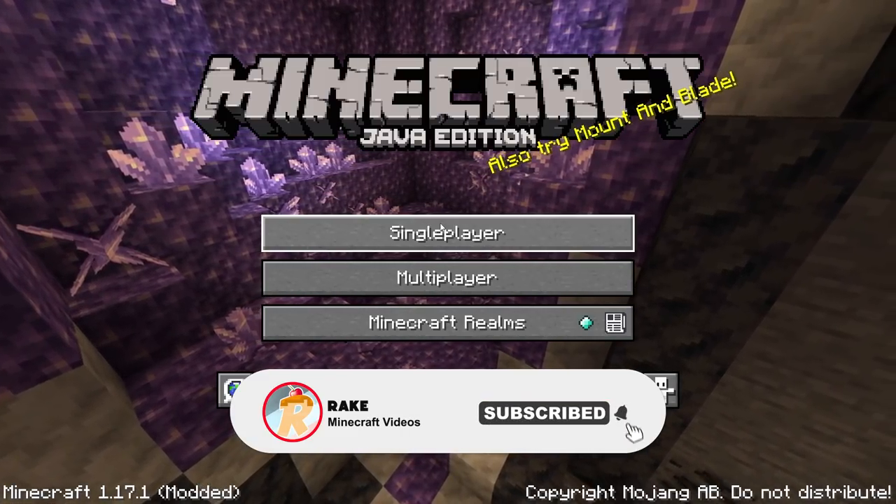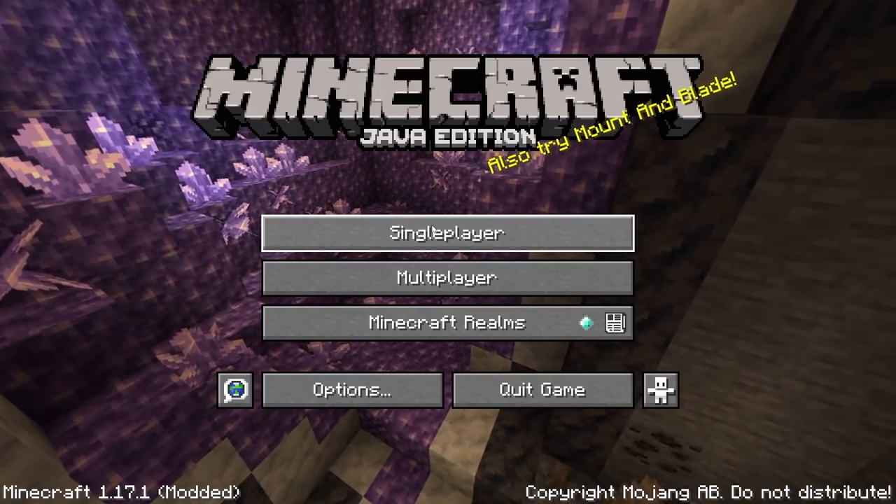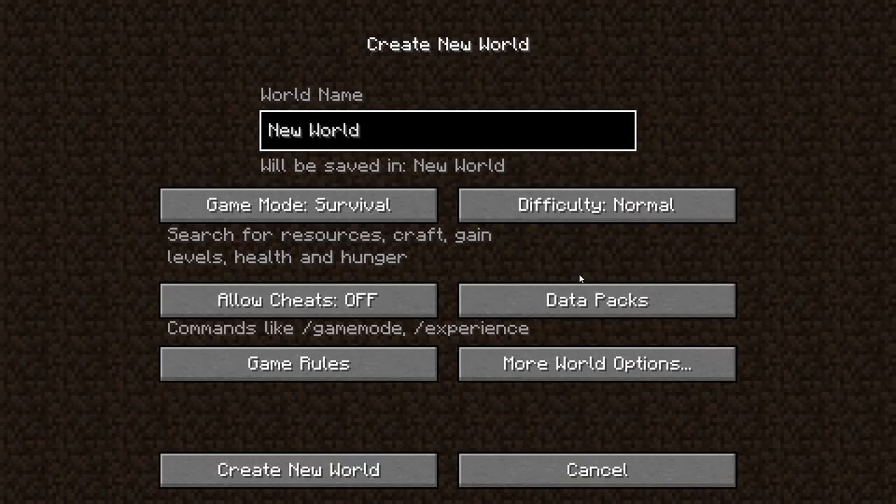...I accidentally deleted all my worlds. If you go here, as you can tell, as soon as I click on single player there's no worlds there to be seen. So that means I've lost all my test build worlds, everything — even all my let's play worlds and stream worlds. So today we're going to be starting a new world.